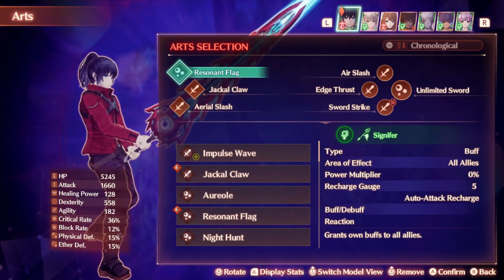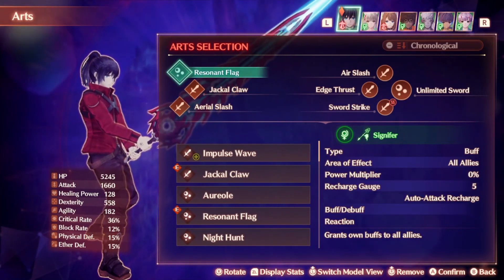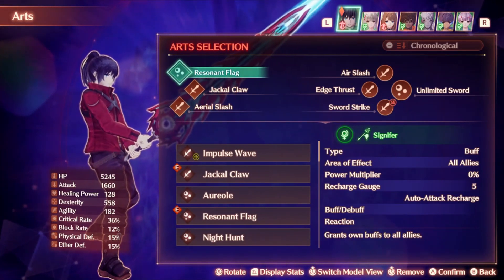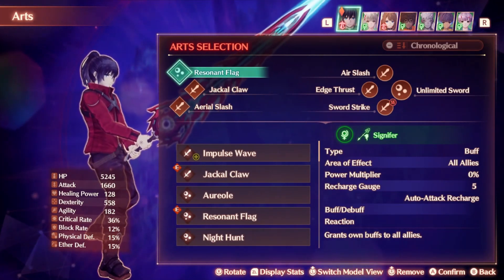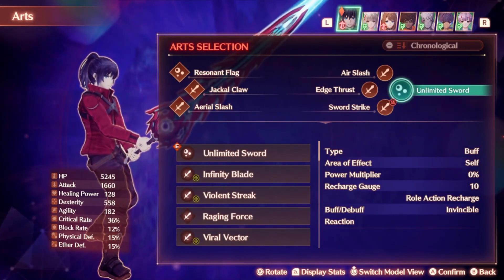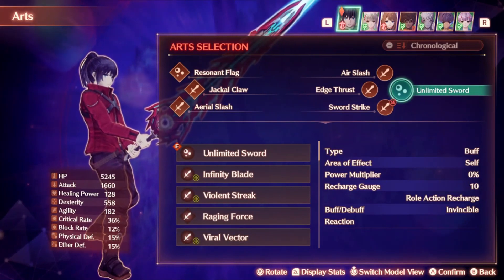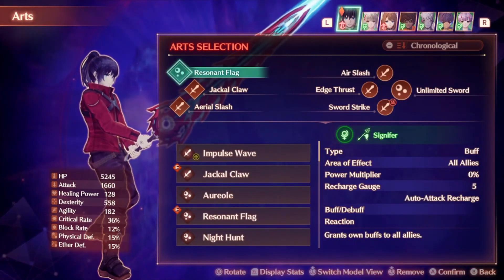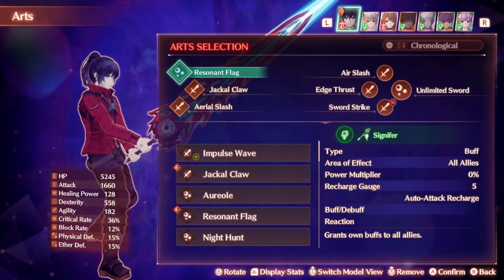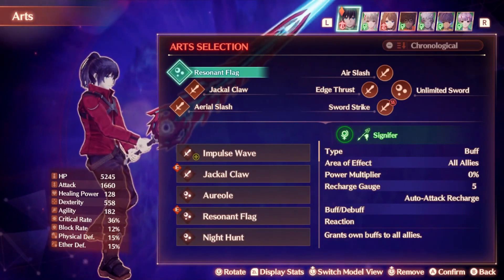Resonant Flag is an art that grants all current buffs to all allies, and if you're playing Signifer class, then just have it as one of the arts. This is essentially the crux of the strategy — we pass invincibility to the entire party with this. However, there are a couple of problems. Firstly, Unlimited Sword has a cooldown of 10, meaning it would take a pretty long time to get to. Secondly, activating it replaces all of your arts so you wouldn't see Resonant Flag on your art list. And thirdly, invincibility only lasts for like 5 to 10 seconds. Fortunately, there is a solution to all of these issues.